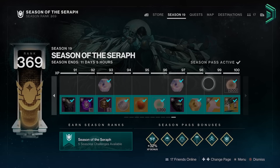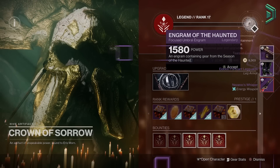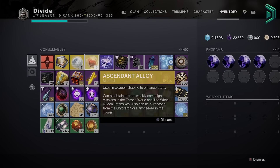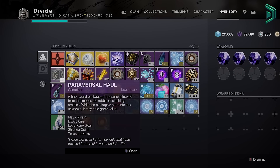Next, complete your seasonal challenges. Complete the season pass, claim all unclaimed vendor rank up packages from all vendors, complete 10x3 armour synth bounties and stockpile the most valuable materials like golf balls, enhanced golf balls, spoils of conquest, upgrade modules and paraversal hauls for fast power levelling.